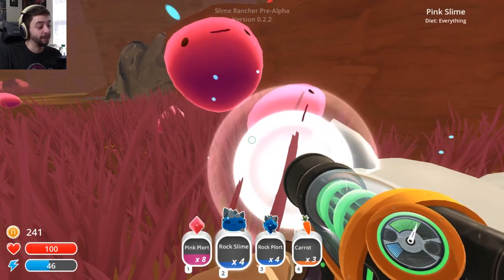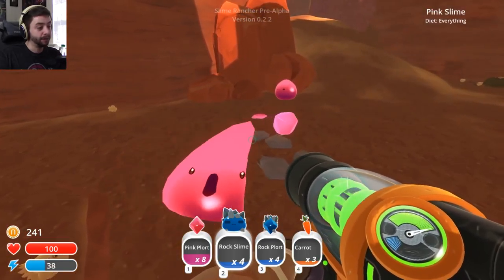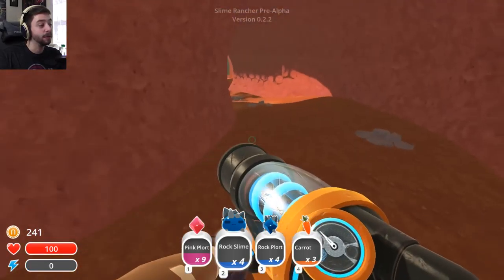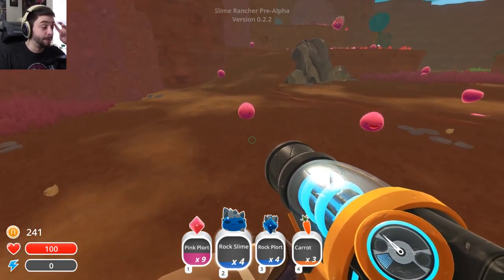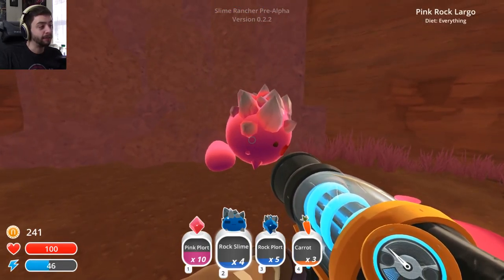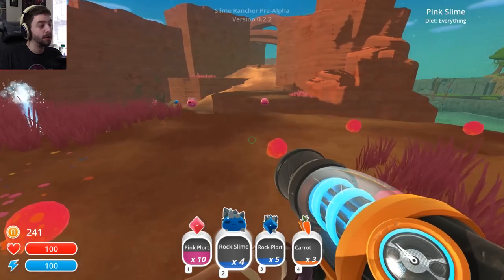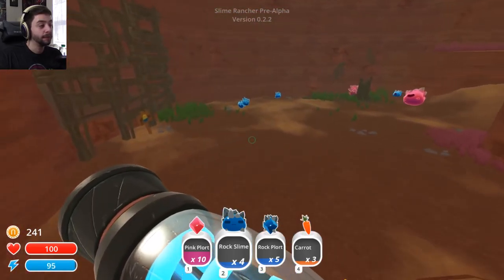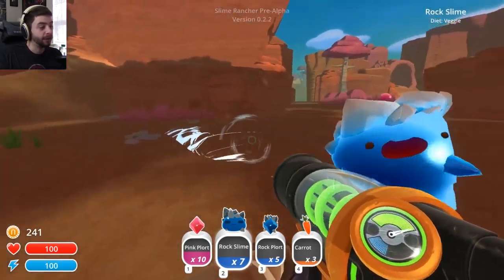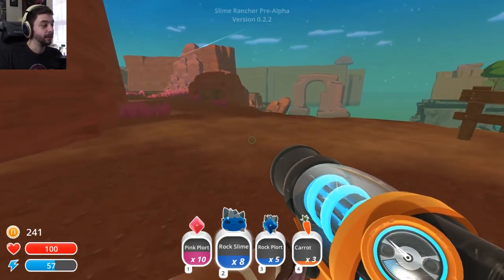Oh my God, is that a cat slime? I want it badly. Give me your pink plorts, thank you. Little chicks — there's like cat slimes, that's fucking cute. Let's head out and bring these back. This should be enough to at least set up a little bit more. Maybe we should collect more rock slimes if we can. Pink rock largo — diet everything. I want to know about the big guys, though. The big guys look cool.